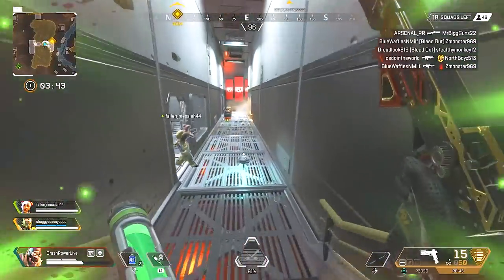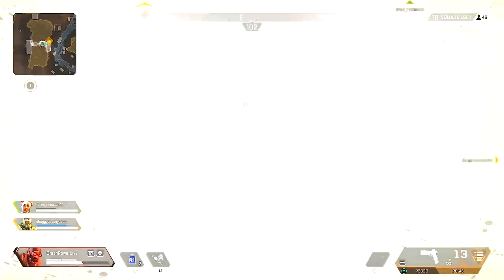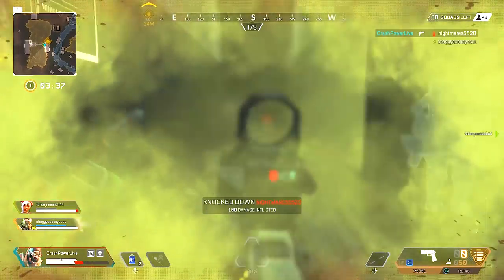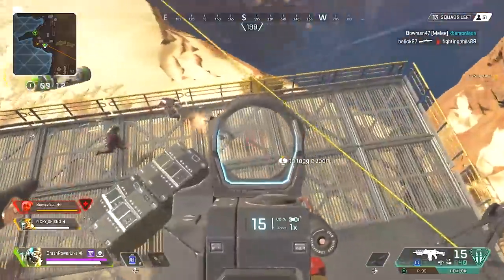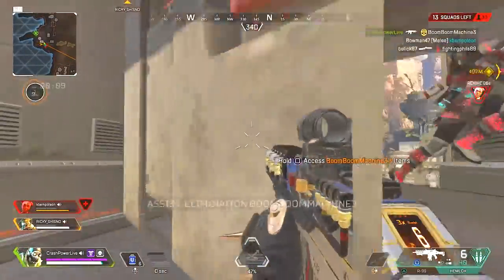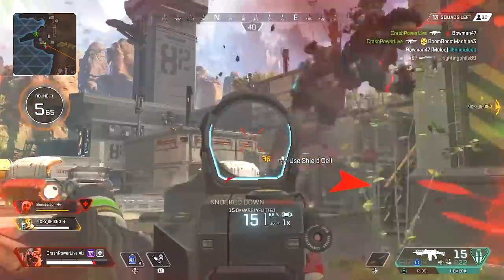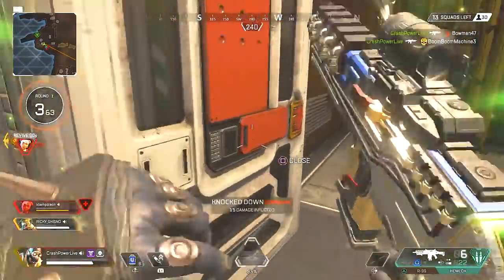Hey, what's up? It's Crash Power, and welcome to another Apex Legends video. With the launch of Season One came our very first new legend to the roster: Octane. Octane is another attacker joining Wraith, Bangalore, and Mirage in the lineup, and his abilities are designed to be an aggressive legend — you want to get up in people's faces, pulling off flanks like nobody's business.